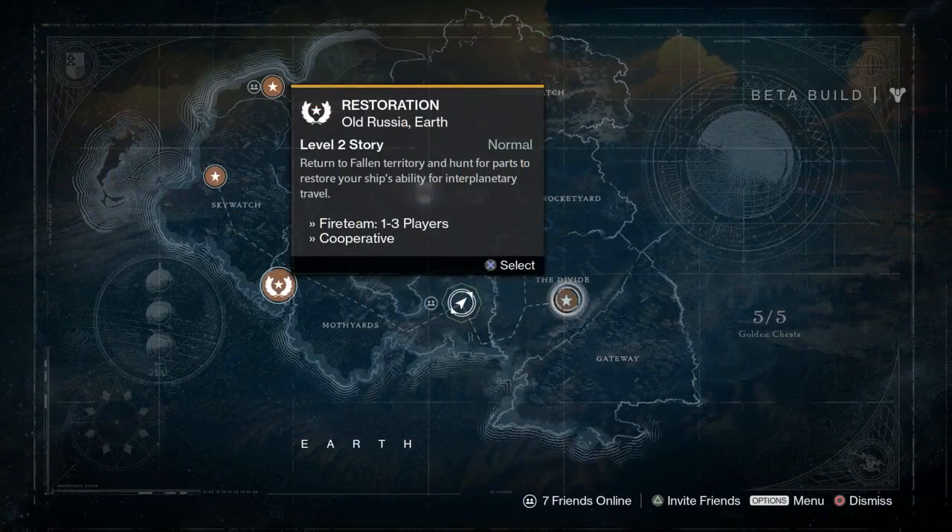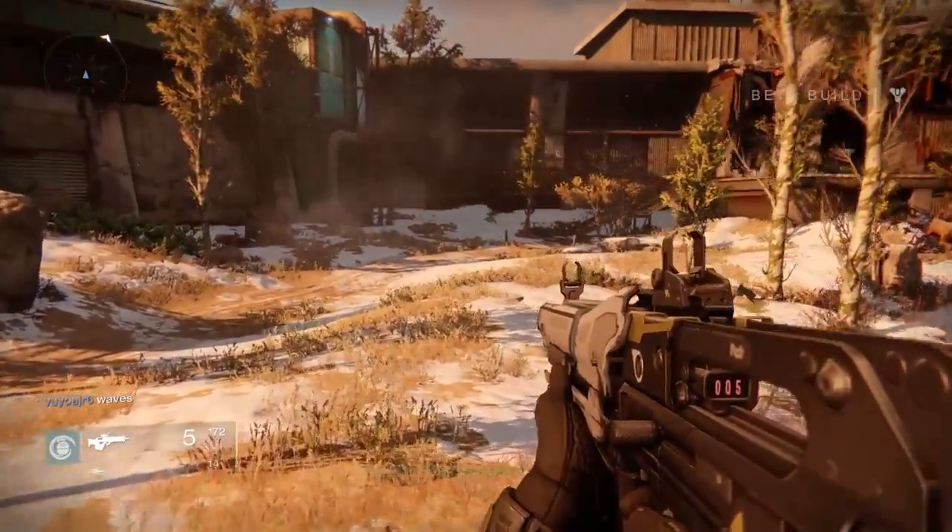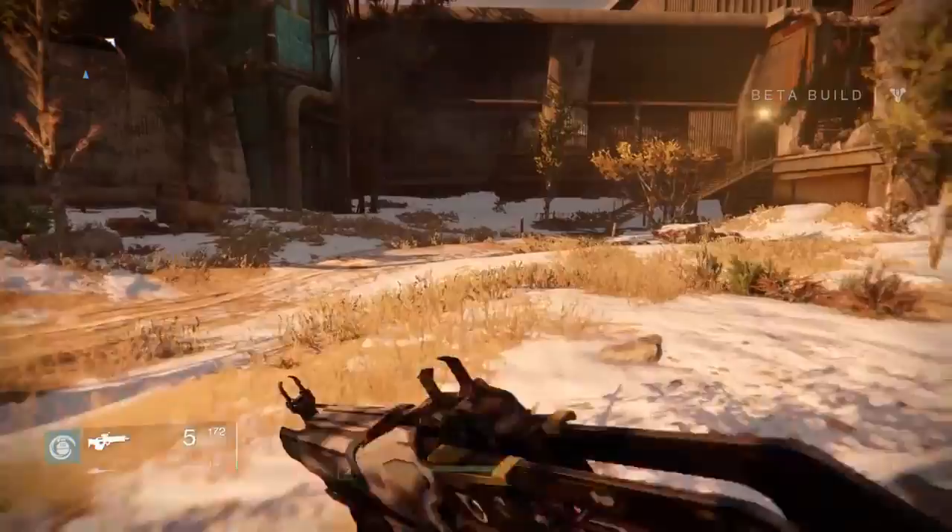The first treasure chest is easy enough to find. Just follow the prompts in the first mission until you reach this point, and then it's up these stairs and in one of these back rooms.